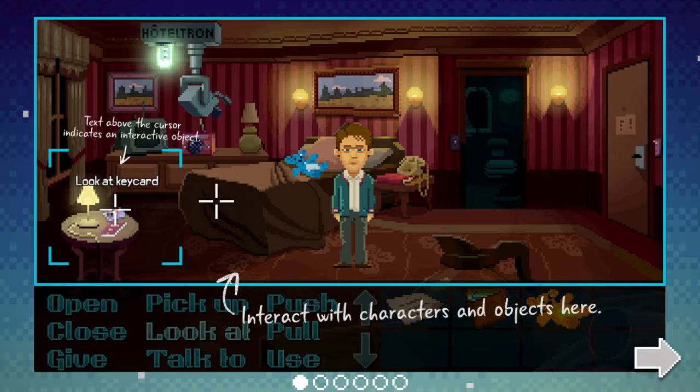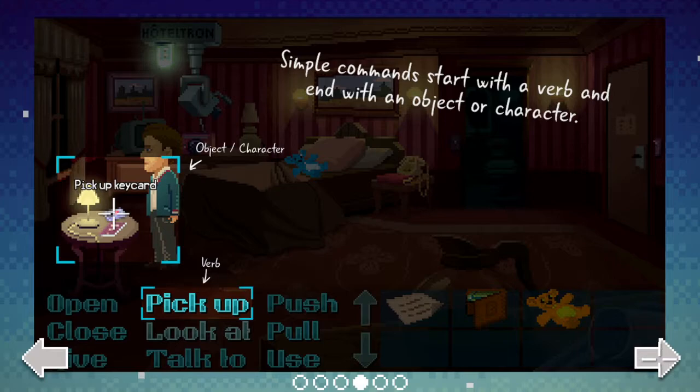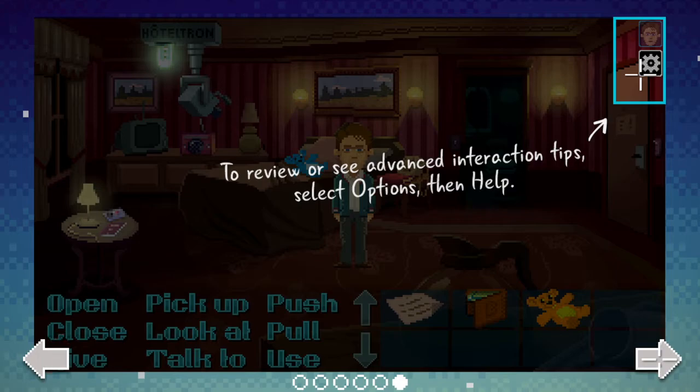The tutorial shows Hotel Tron, text above the cursor indicating interactive objects. This is extremely Day of the Tentacle. The graphic style is nice — purely pixel art rather than the scanned-in artwork done for Day of the Tentacle by Peter Chan, who also worked on Monkey Island 2 and many other LucasArts adventure games. Interactive characters and objects are highlighted, and you have verbs and inventory. Give commands by selecting a verb and an object.